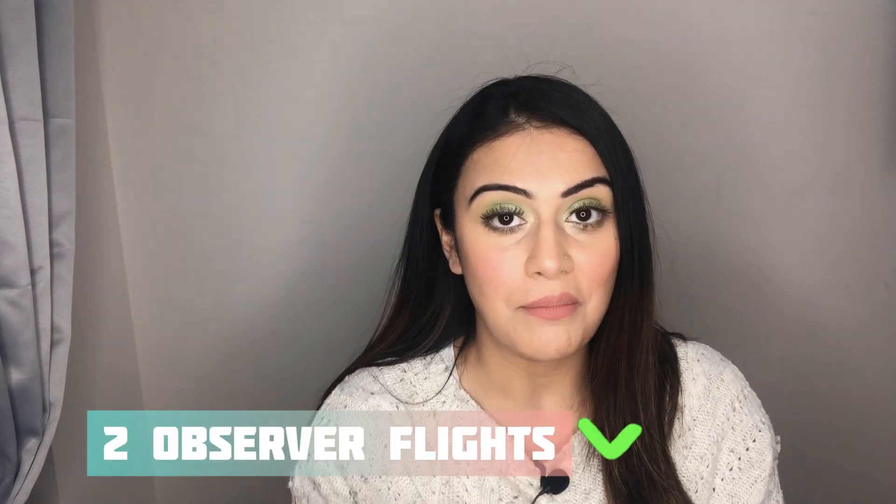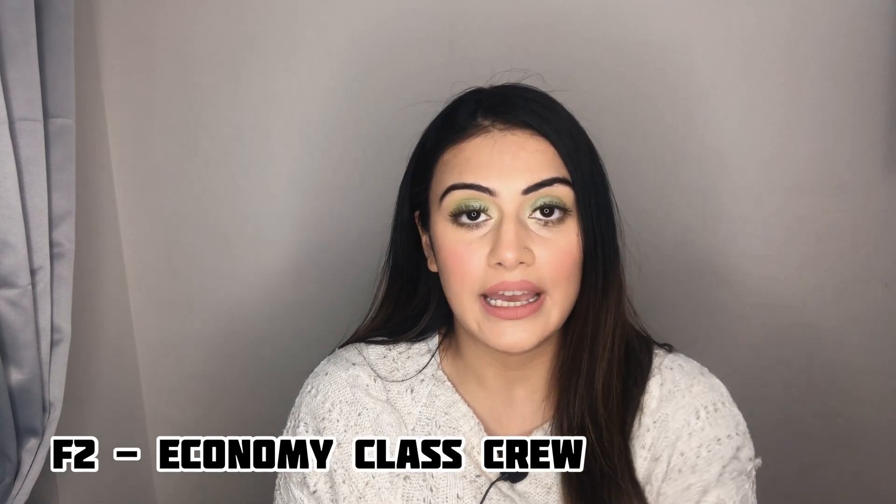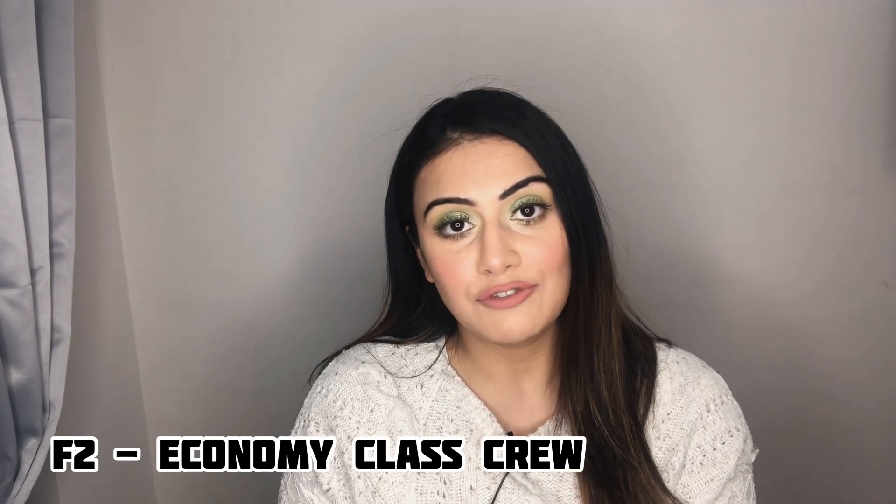The first position you get is F2, the junior-most position in Qatar Airways. F2 crew is responsible for working in the economy class cabin — whether on a smaller aircraft like the A320 or a larger aircraft like the Boeing 777 series. As F2, you take care of all economy passengers and all economy-related duties including lavatories.